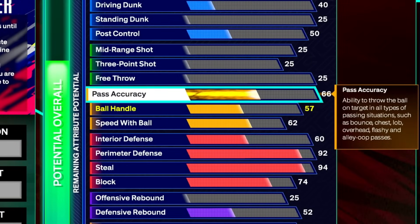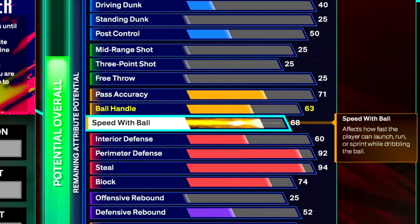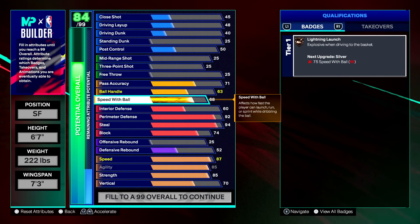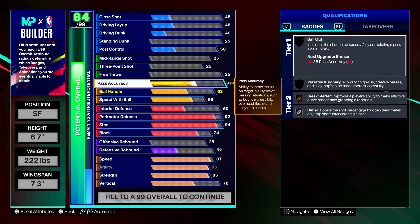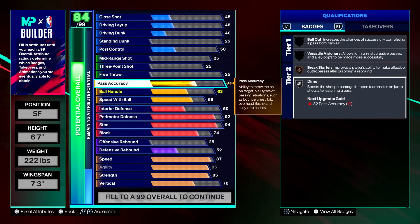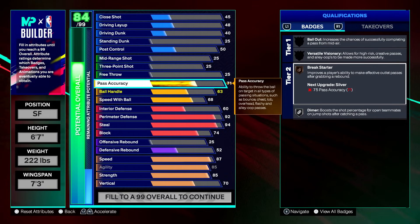Ball handle is up to a 63 and speed with ball goes to 68. We get lightning launch on bronze — if you want to do a quick stop or speed boost it'll help a little. We get strong handle on bronze so if you have the ball there's a lower chance of getting ripped. The 71 pass accuracy is what's important — 70 is pretty much baseline this year, but 71 gets that silver dimer. If your point guard is running an off-ball screen you can easily dot him up.